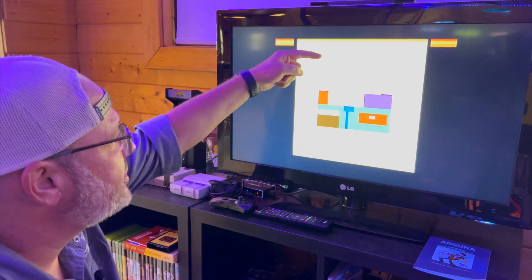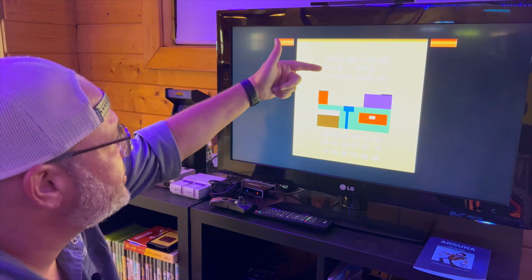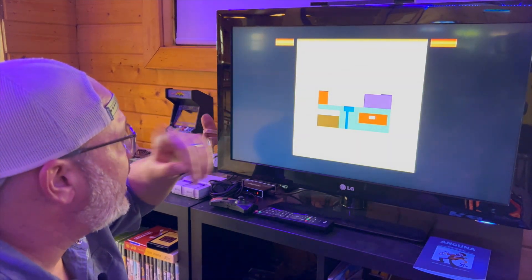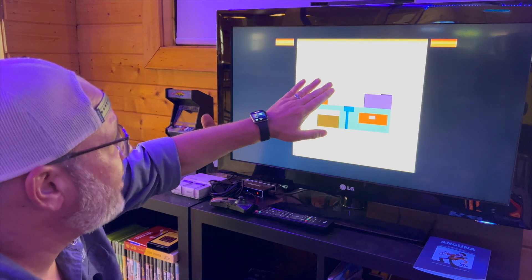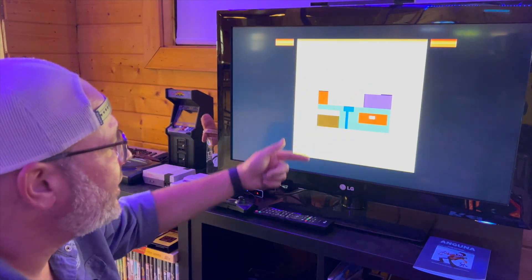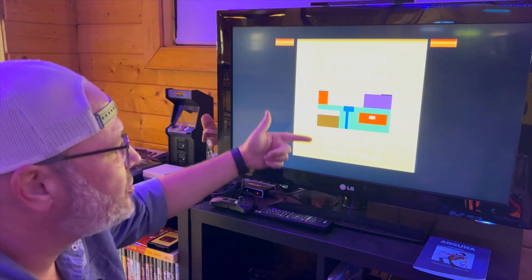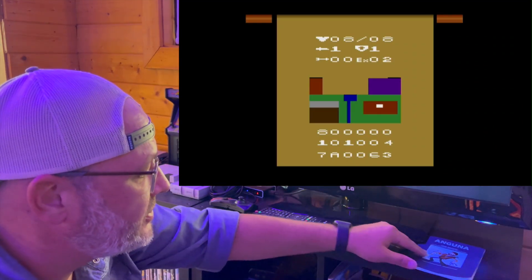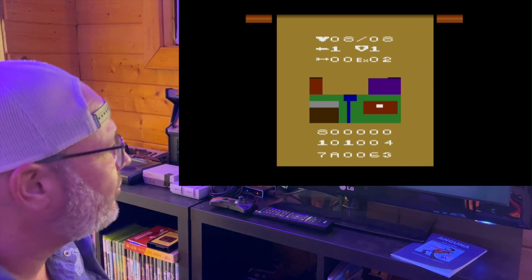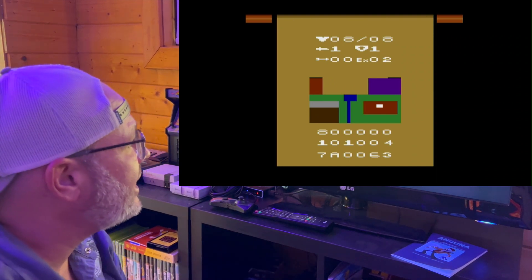Here's your defense right here, here's your attack value. Again, you can find items to increase that. My health, how many arrows I have — we will find an arrow, I'll show you that — and the experience going on. And here's your passcodes, your saved passcode. You can enter it in later and start where we were at.